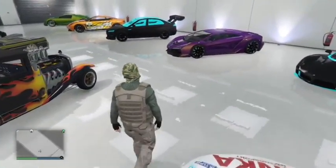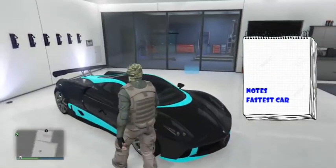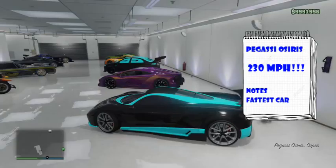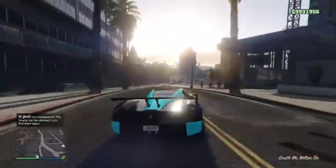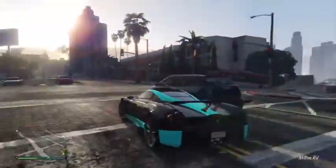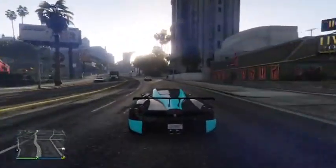Moving on to the fastest car in the game — the Pegassi Osiris. This car literally goes two hundred and thirty miles per hour. It's the fastest car in the whole game — it's amazing, you guys should buy it. It's less expensive than the T20, at one million nine hundred and fifty thousand dollars, but it's still expensive.